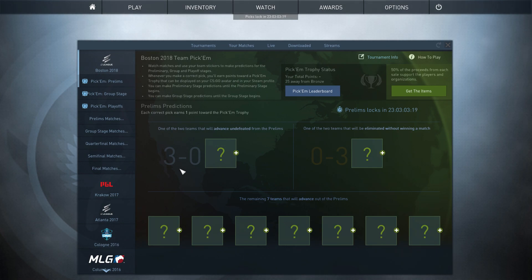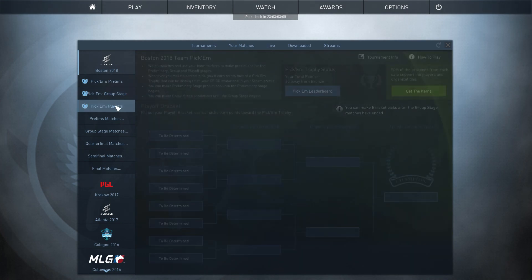We need to start our predictions before January 12th to enter the first preliminary stage. Since there are 24 teams instead of 16 this time, we have 3 stages instead of 2. The second stage is called the group stage, and then we have the playoffs.